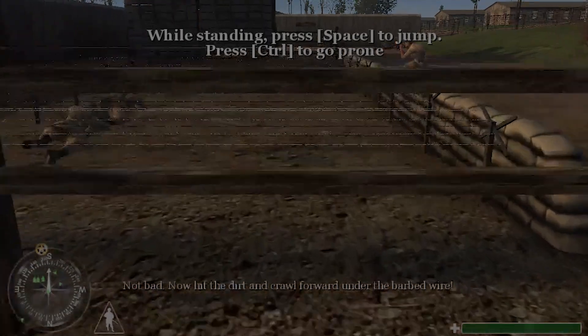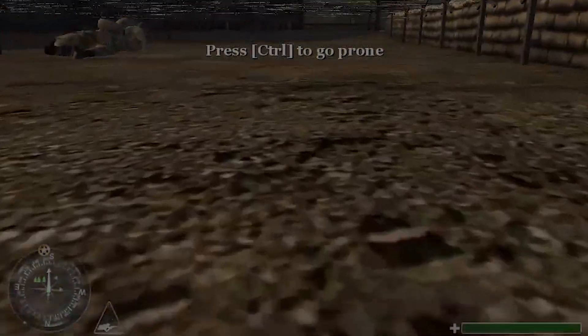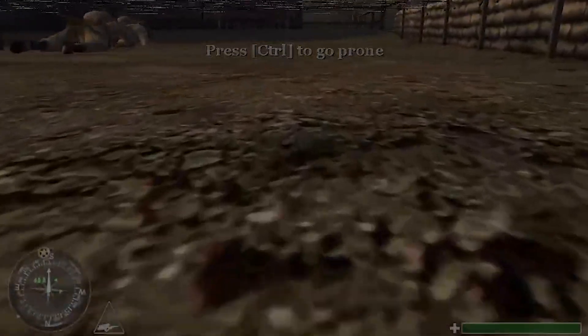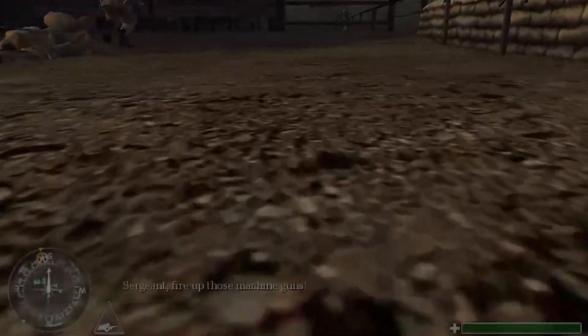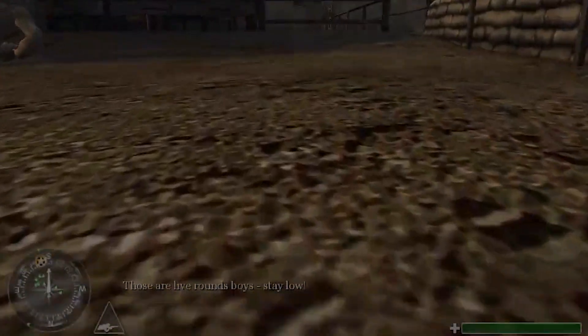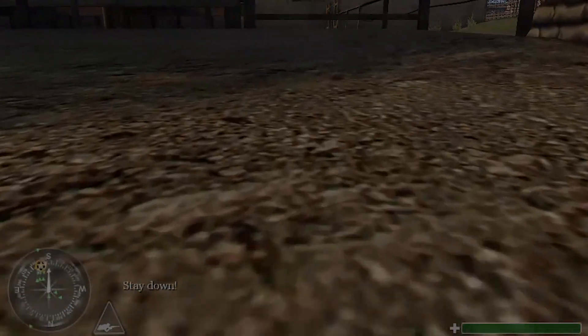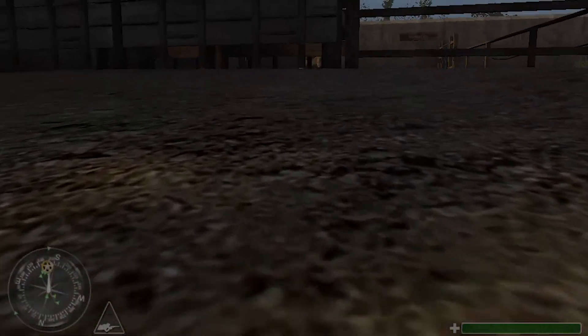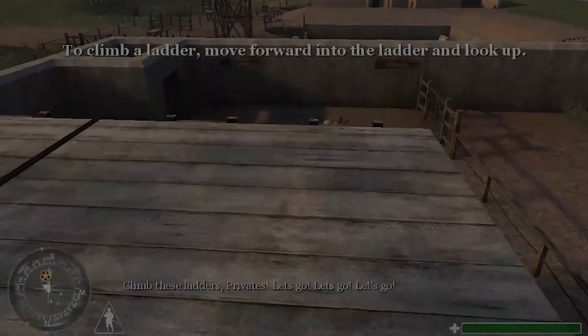Not bad. Now hit the dirt and crawl forward under the barbed wire. Sergeant, fire up those machine guns! You're lying around — get moving! Stay down! Find these ladders, privates! Let's go! Let's go! Let's go!